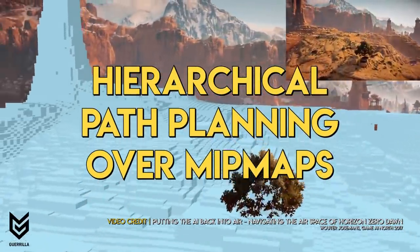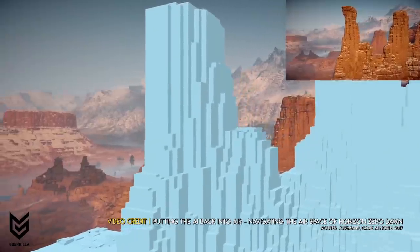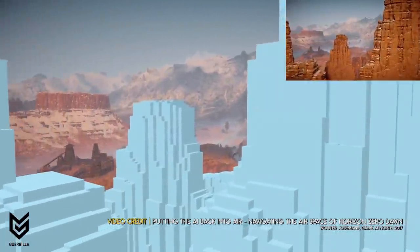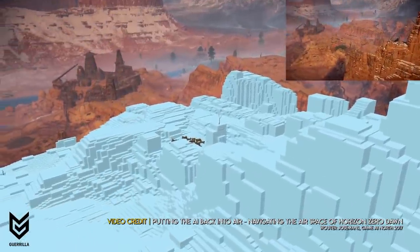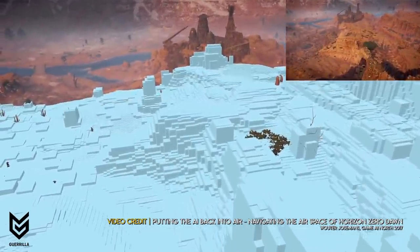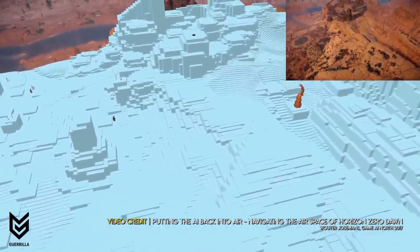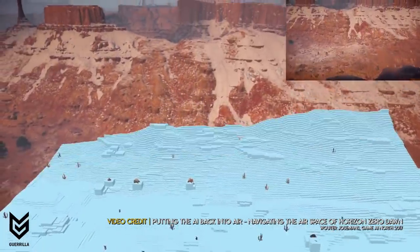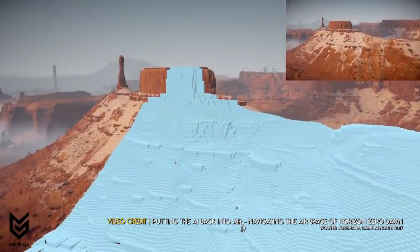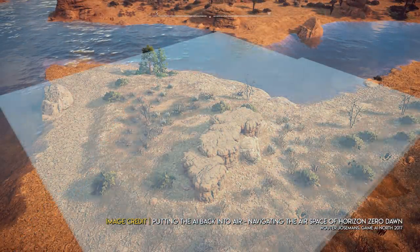The technique used is known as hierarchical path planning over mipmaps. Mipmapping is a technique used in computer graphics that aims to minimise the memory overhead of a texture or image by providing a collection of the same image gradually lowering in resolution. It's typically used for managing level of detail in games, so that objects hundreds of metres away can be visible but use less texture memory than those directly in front of the player. This approach was considered given that when a machine is flying a path around the world, it doesn't need to know with complete accuracy the local geometry of where it will be a minute from now, but it really needs to know the lay of the land immediately around it should it decide to land.